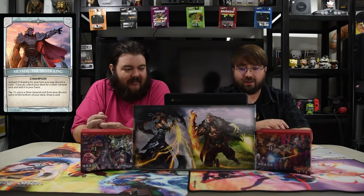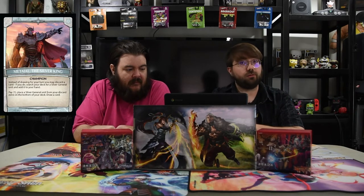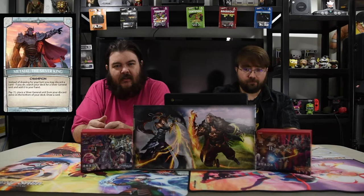Our champion of course is Matteo, the Silver King. Instead of drawing for your turn, you may discard a card — if you do, search your deck for a Silver General unit and add it to your hand. And then you can pay one to place a Silver General unit from your discard zone on the bottom of your deck and draw a card. So he just loops around and he's super amazing. And he's Shredder.